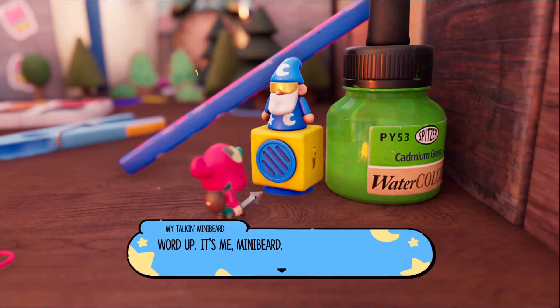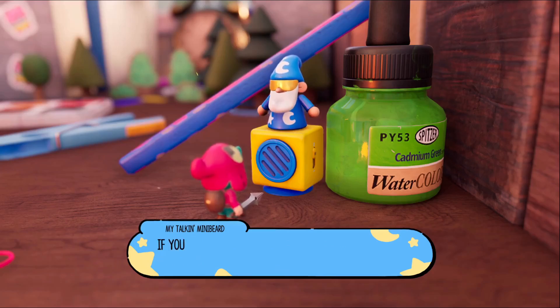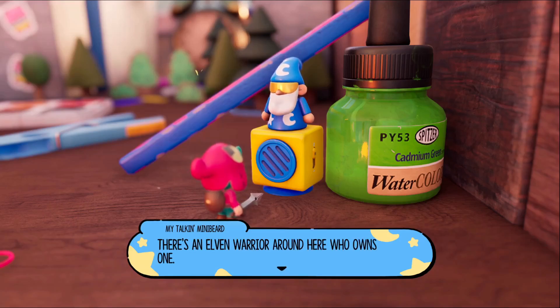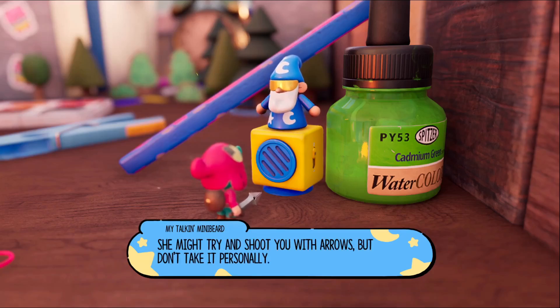What up? It's me, Little Beard — Mini Beard. Or, to give you my full name, my talking Mini Beard. I'm a toy based on the character Mini Beard from the book The Plucky Squire. It's all a bit meta, but my advice is very practical. If you're looking for a long-range weapon, there's an elven warrior around here who owns one. She lives in a game card. Head upwards to find her. She might try to shoot you with her arrows, but don't take it personally.